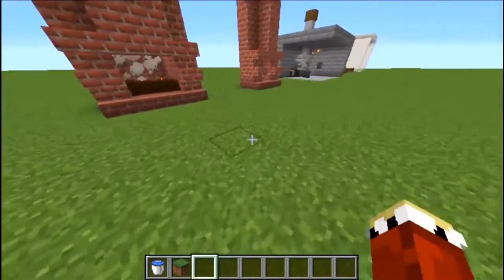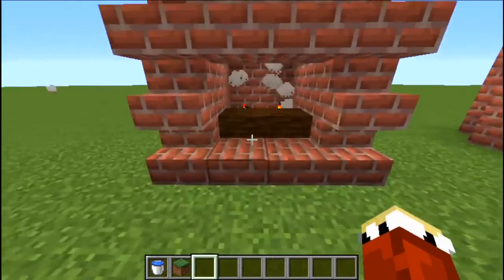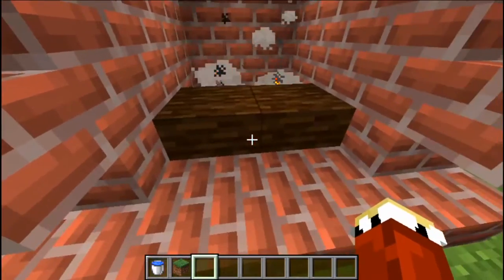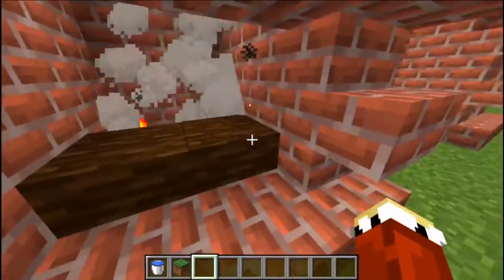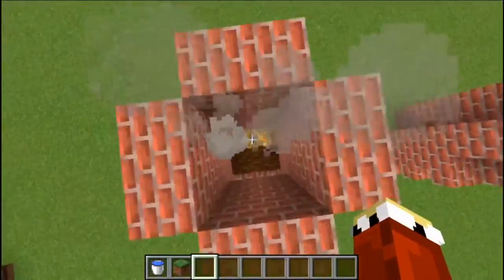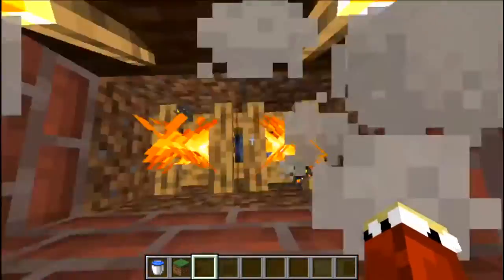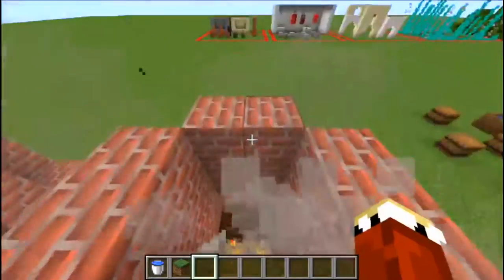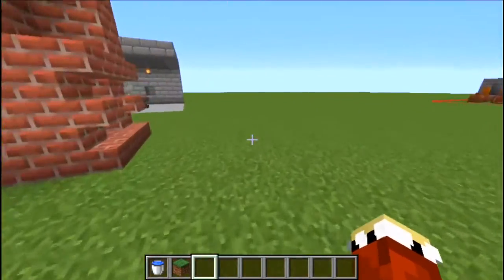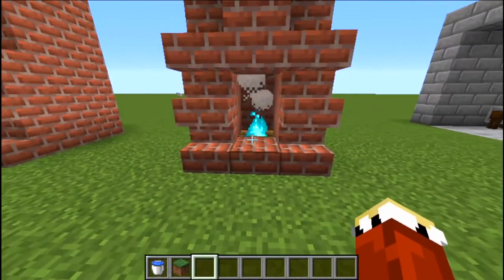This is a build hack that's not super advanced but looks advanced. What we've got is a sideways log, torches for the flame, and campfires for the smoke — and it looks like a burning mug.